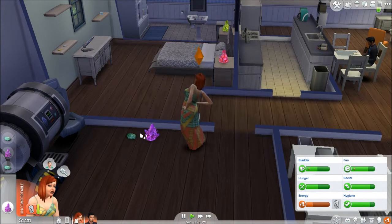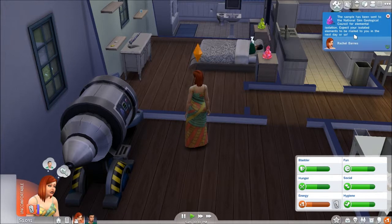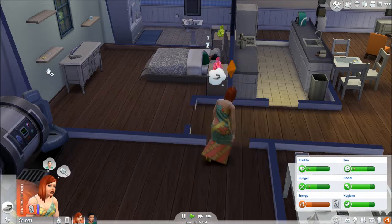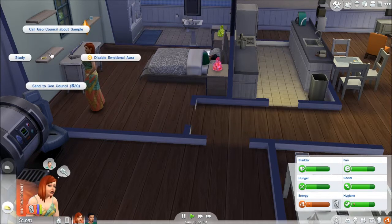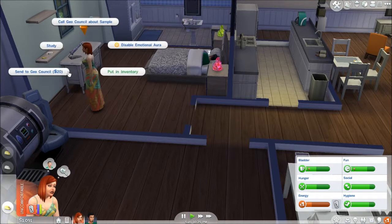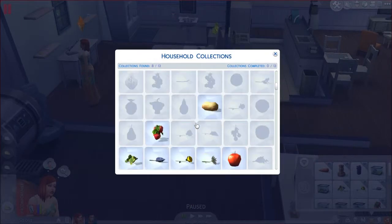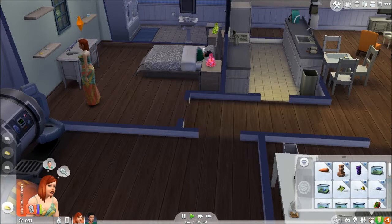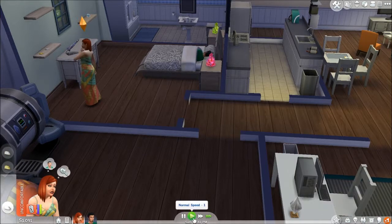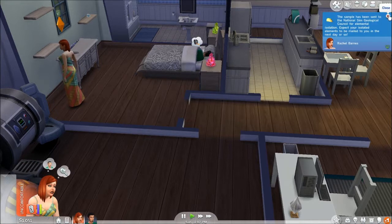She's going to study these samples and then send them both to the Geo Council. The sample has been sent to the National Sim Geological Council for elemental isolation — expect your isolated elements to be mailed to you in the next day or so. Let's pause and check the collection — crystals, metals — we still have it listed as something we've collected, so fantastic. I didn't think sending it would remove it from the collection, but we had to check.